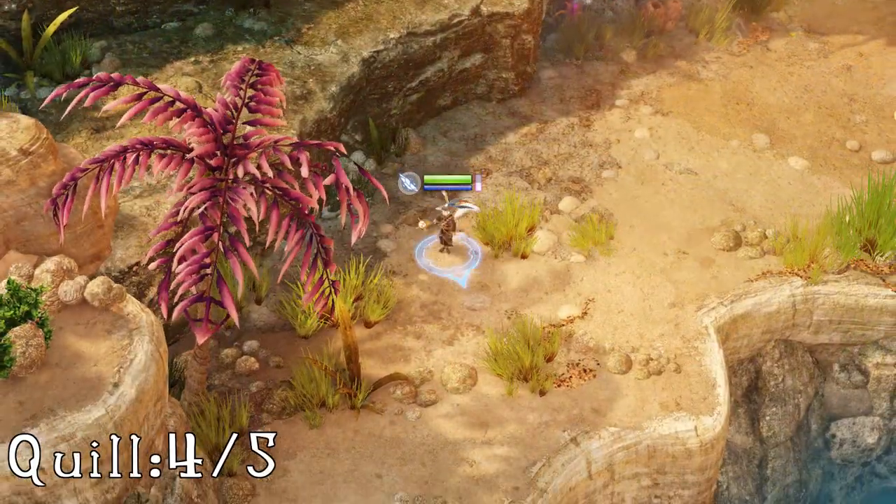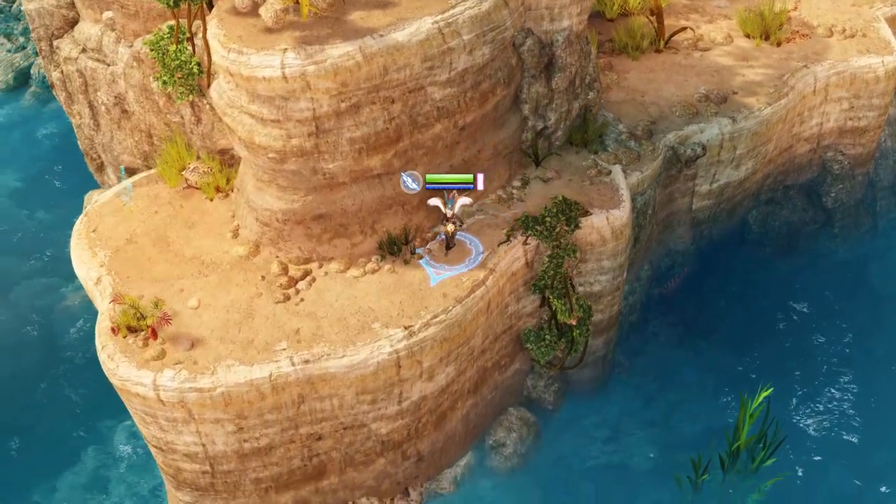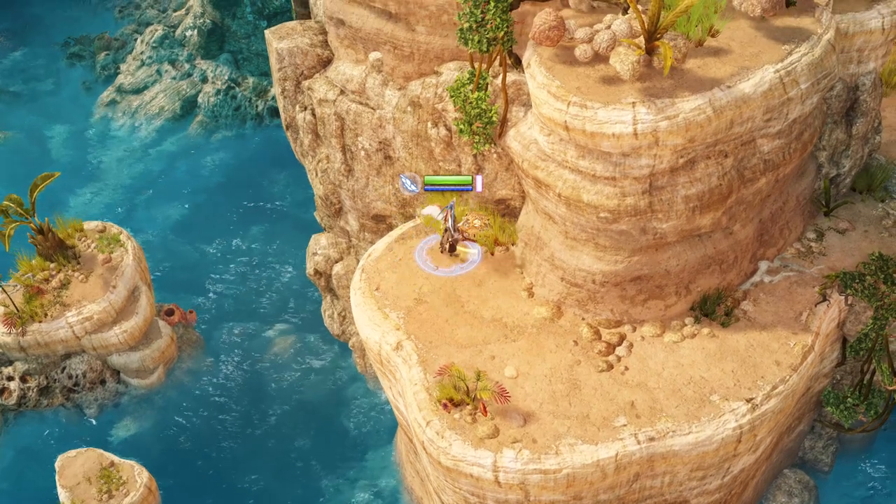The fourth one is a wee bit tricky. After you pick up the third one, you'll finish a fight and drop down three ledges, beat a couple of exploding beetles, then follow yourself towards the camera along this little cliff path, and you'll find your quill next to a chest.